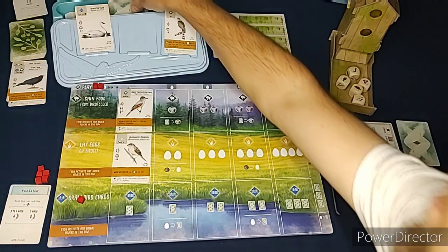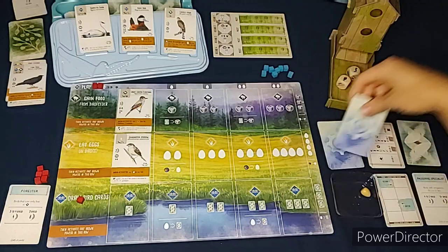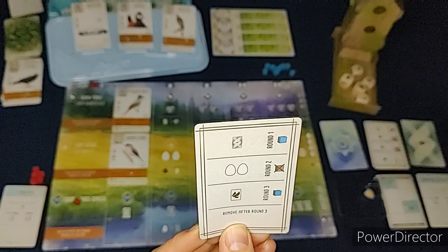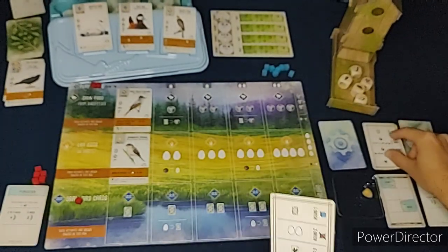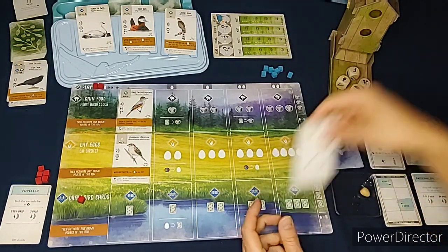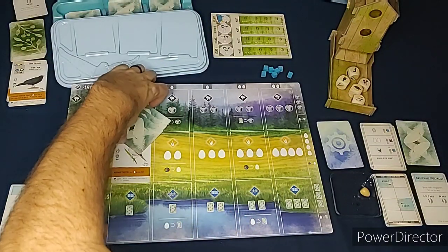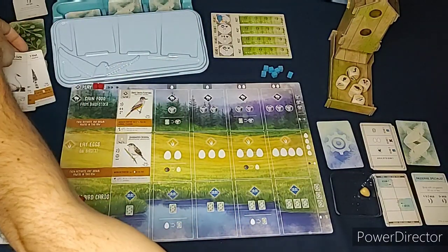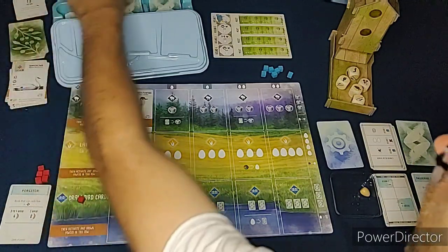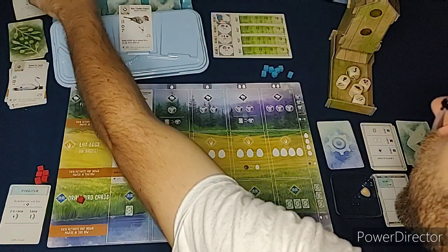We put the bird back and the Automa goes again. In round one it's the same action as last time, except instead of removing a blue cube it's going to add one. So we add a blue cube, then it does the same thing as before - discards all three bird cards and draws a face-down card, then the tray gets replenished again.